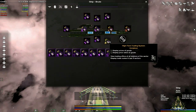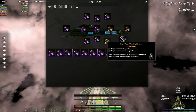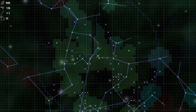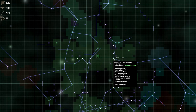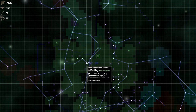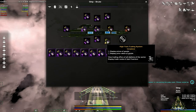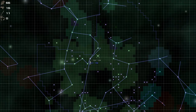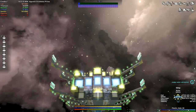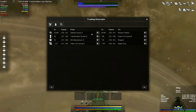Now it's time to actually do the title of the video and do some trading. With the high-tech trading system you can view trading offers of all stations in this sector and any trade routes in the last three sectors. In this area there appear to be none so we need to jump somewhere else. I don't really know which things we should be going for, but I think we should avoid mines and find somewhere with a lot of manufacturing - for instance, power unit factories, wire manufacturers, and transformer factories.